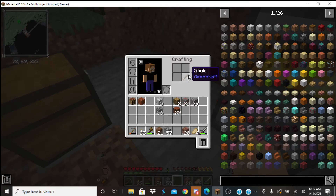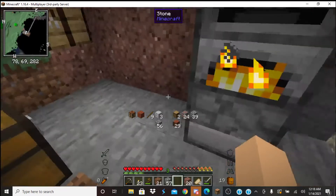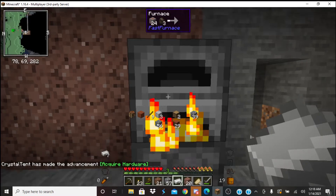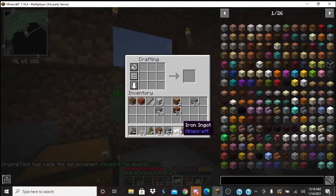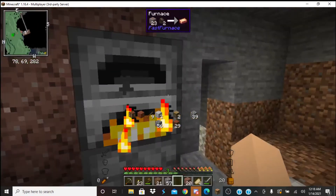I'm definitely gonna need more sticks. More torches. I've got a lot to get done. I guess I'll be throwing the copper in there. I really gotta do something about my Discord because it keeps annoying me. Nothing else? I can make a pair of pants. Can't make a chestplate just yet.